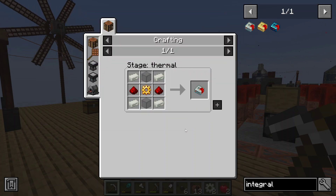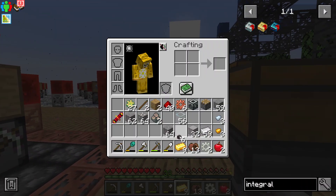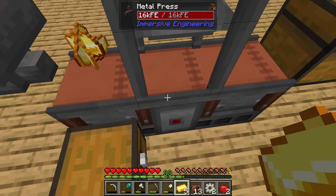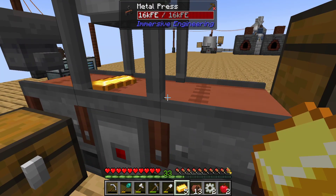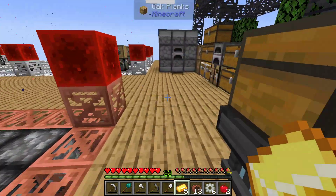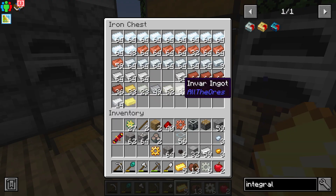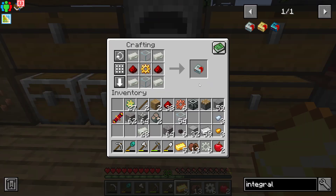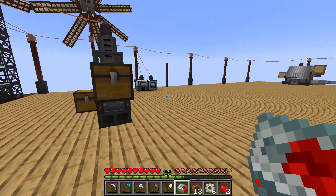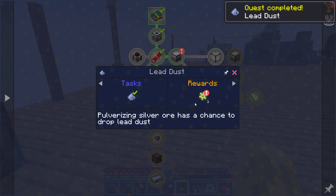Not for much longer — we have a gold gear, we have enough to make a gold gear. That should make this thing cook a little faster. If it already hasn't made this lead — then we got one. So that completes the quest.